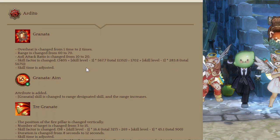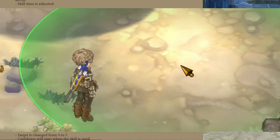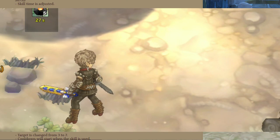Next is a new attribute for Granata called Aim. The change is now it's a range designated skill. As you can see in-game, now we can select the area to attack with Granata, unlike before where it's just thrown in front of you.